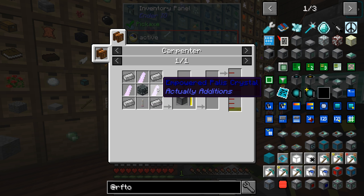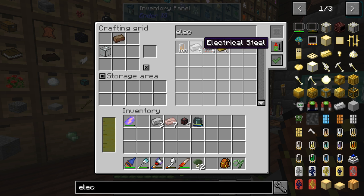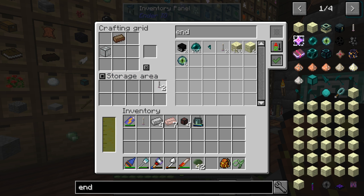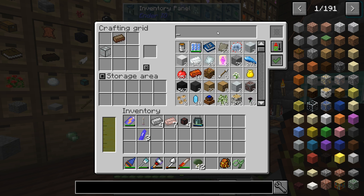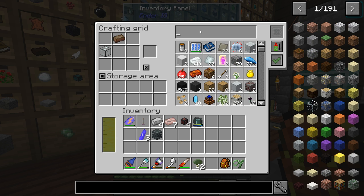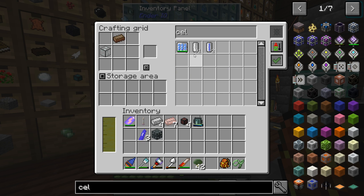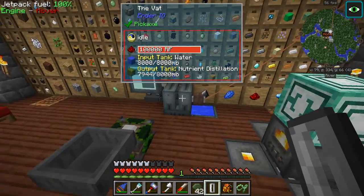So we need Palace blocks, Machine chassis, End Rods, and Electrical Steel — we're going to need four of those. We need the empowered version of Palace blocks, three of those. We also need a bucket of Nutrient Distillation. So we're going to need one of the cells — I just use a cell as a bucket; it actually works quite nice. Let's grab a whole bucket of Nutrient Distillation.